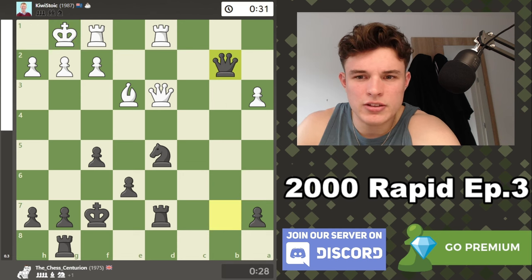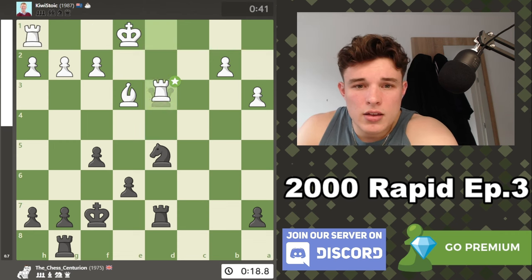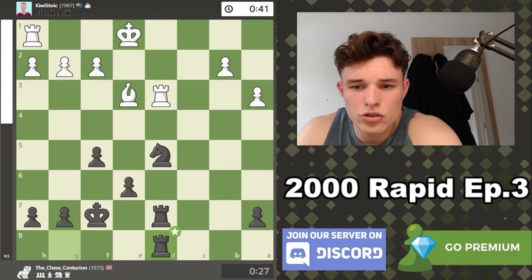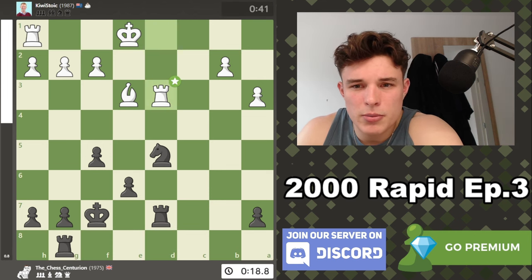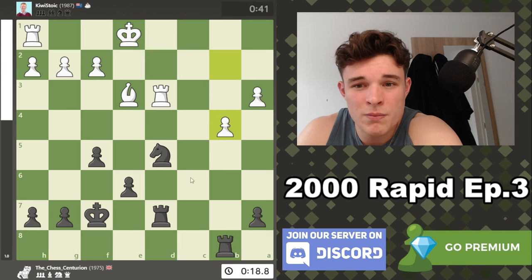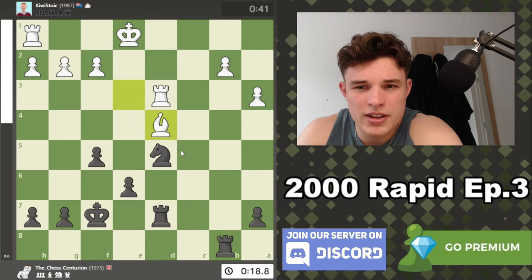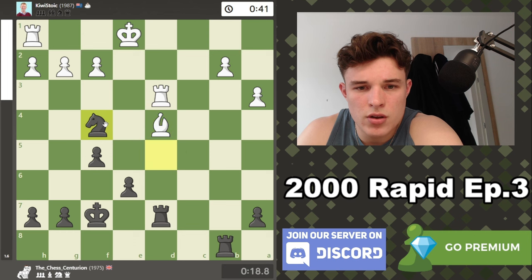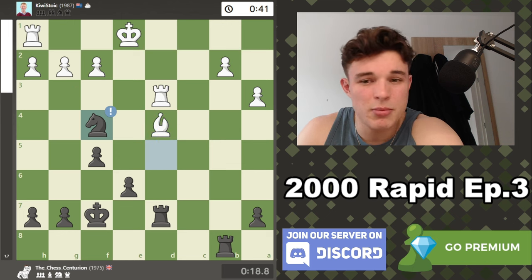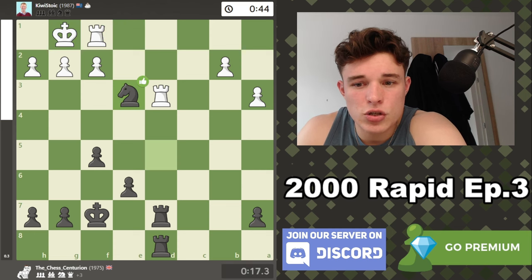Something like queen h8 is just bad — king d7, and if you give another check I guess I just run to the queenside, and the kingside might actually be a problem for white. Lots of mistakes but we have low time. The bishop comes back to e3, we take on d7, queen d3 offers a queen trade — a very practical option. My opponent needs to try and castle and put a rook on e1 but can't do that because I'm blocking the diagonal. If you try to stop me with rook d3 you apparently just lose.